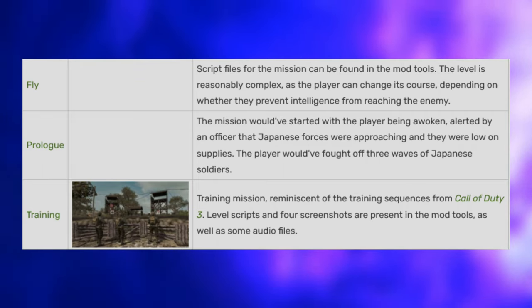Fourth Killstreak — Treyarch had plans for introducing a fourth killstreak, larger in scale and attainable after the dogs killstreak, though the exact number of kills required remains unknown. Plans were ultimately scrapped, probably due to time constraints. Each faction would have had their own exclusive fourth streak: for the U.S. Marine Raiders, a B-17 Flying Fortress; for the Germans, a Carpet Bomb streak; for the Japanese, a Kamikaze streak; and for the Red Army, a Katyusha Rocket Launcher.